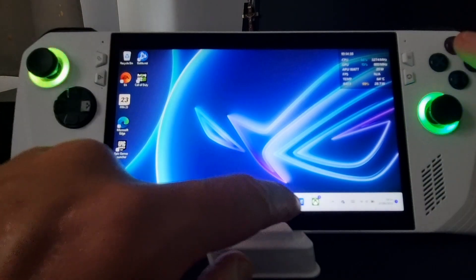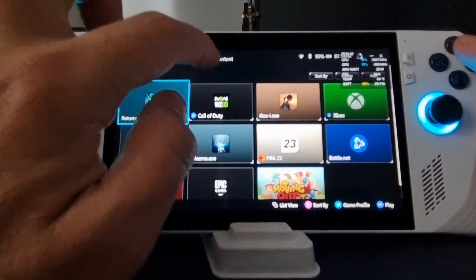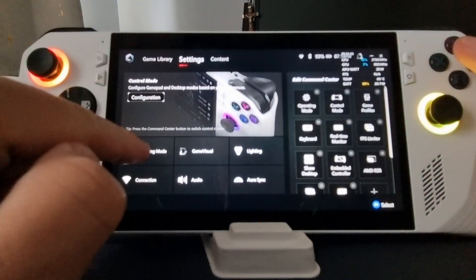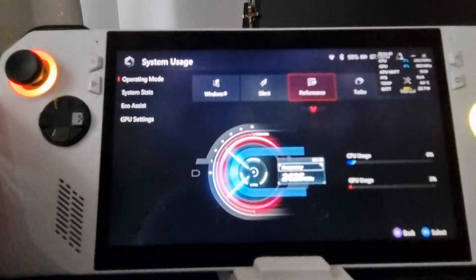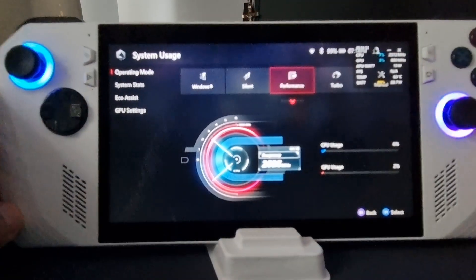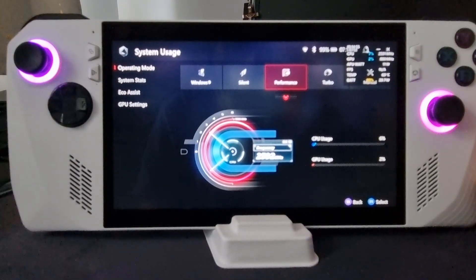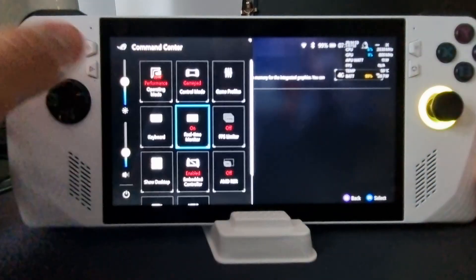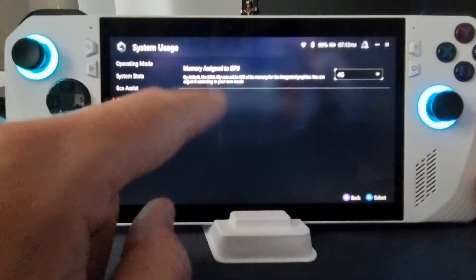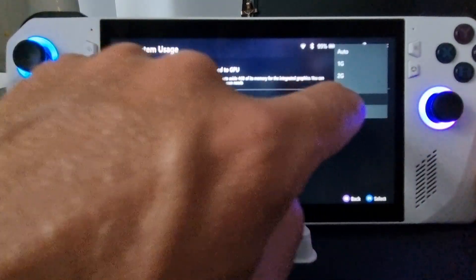What you need to do is go into the ArmourCrate app, then go to Settings, then go to Operating Mode. In the Operating Mode, go to GPU Settings — let's just quickly take the real-time monitor off — and the memory assignment for GPU, you change that to 8 gig.